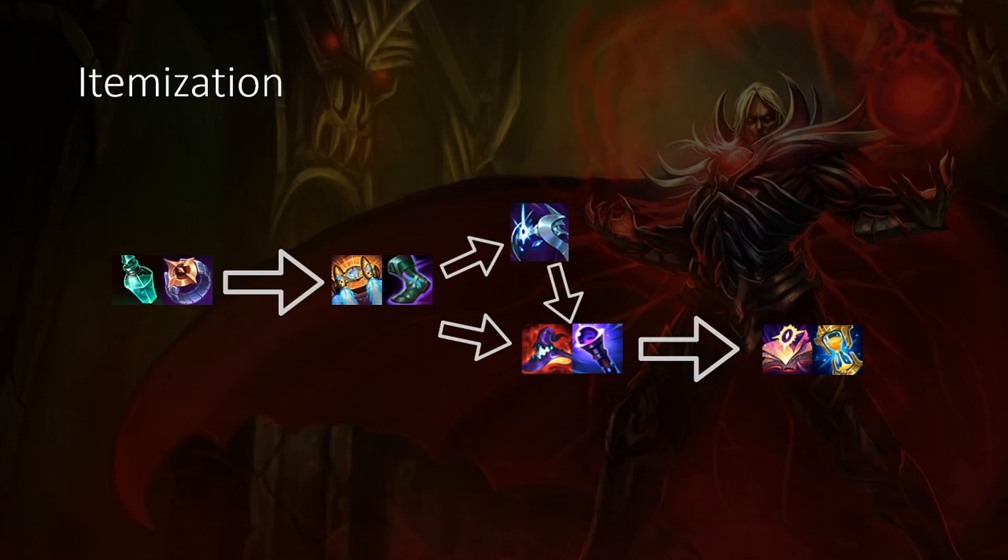Quick note: you can go Mejai's before any of these items other than Rocket Belt. You should ideally get Rocket Belt and Sorcerer's Shoes and then at any point you can go Mejai's — it depends on the game state. If you're very ahead, you might as well cash out. Or if your team is extremely behind, you should also cash out, hopefully get a good team fight, and come back into the game.